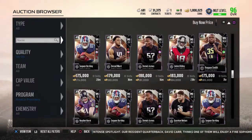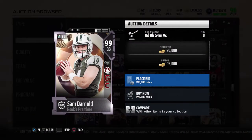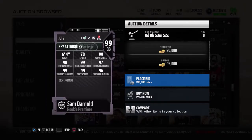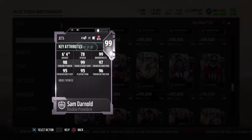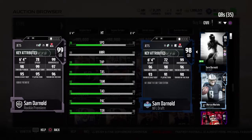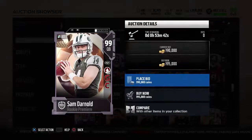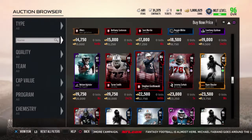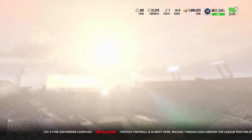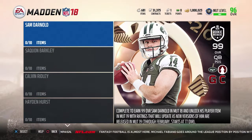Let's look at one more — Sam Darnold, 99 overall, with Deep Out Elite times three, Gunslinger, and Conductor. 78 speed, 99 awareness and throw short, 95 play action and throw deep, 96 throw on the run, 97 mid with 98 throw power. Comparing him to his draft day card, I honestly like that they boosted the awareness. But everything else is mostly plus ones or plus twos. I'm not going to be spending coins on this promo, at least not yet. I'm picking Sam Darnold no matter what because I'm a Jets fan and he's going to start anyway.